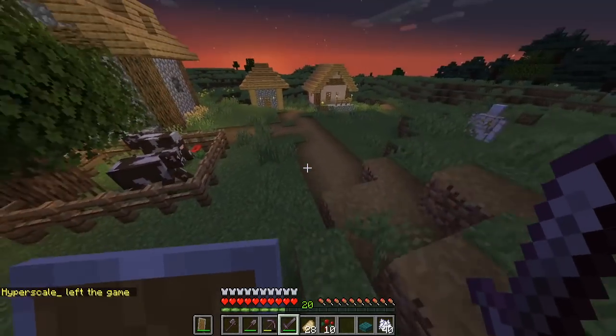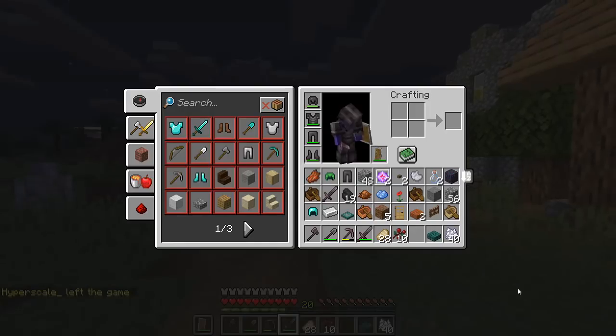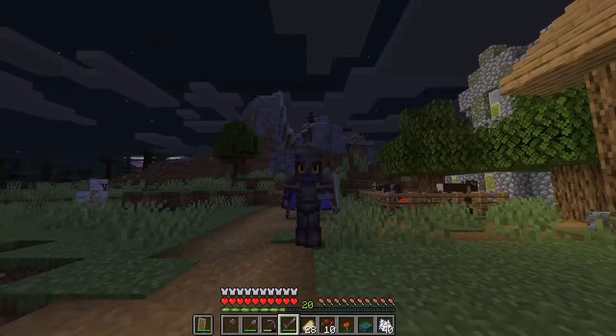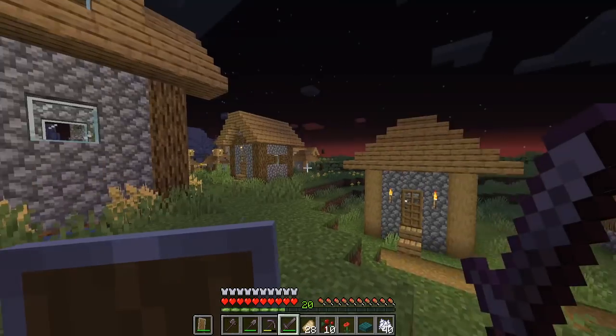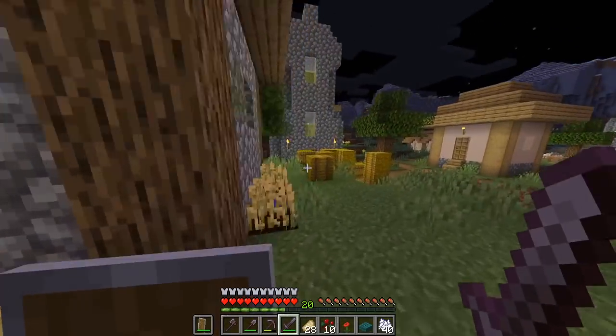Since we just added new mods, we had to do a new scrambling, meaning all the recipes have changed. For instance, poppies used to give us bone meal, but now it gives us a golden pickaxe. We had to do that to incorporate the new mods, otherwise they wouldn't have been randomized. So there are many opportunities to get some really cool items fairly easily.